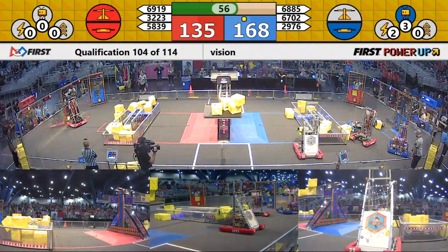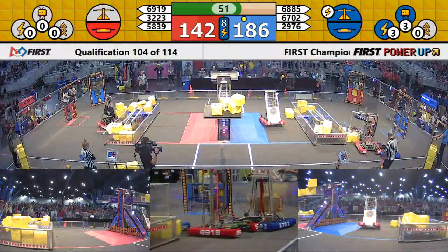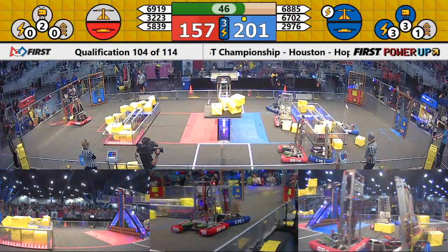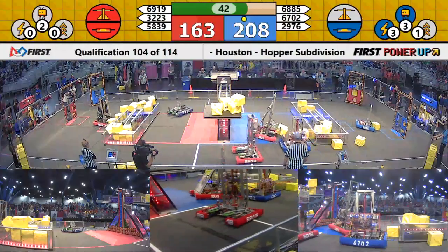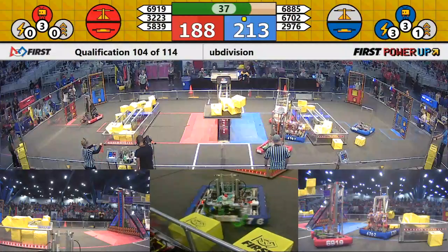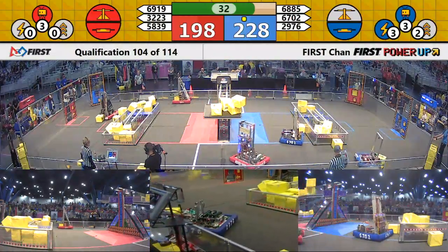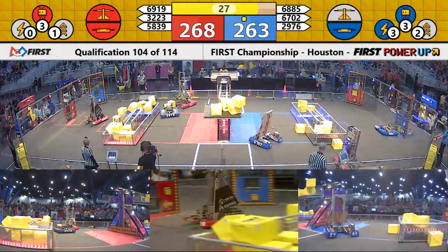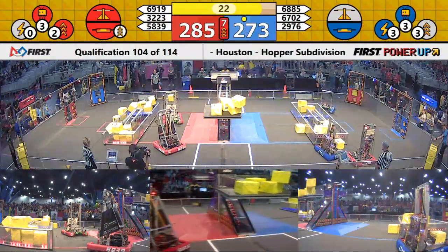Blue Alliance still owns their switch, but not if 32-23 has anything to say about it. Rock placing another cube down on that Red Alliance switch. Another cube in possession for Rock, trying to get to a place where they can score it, but 67-02 is playing some mean defense — not gonna let the Blue Alliance lose their only captured scoring element at the moment. Red has taken the lead now.